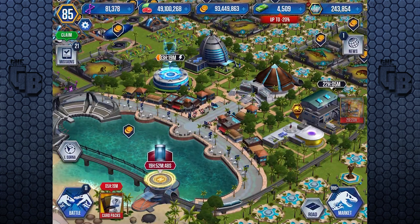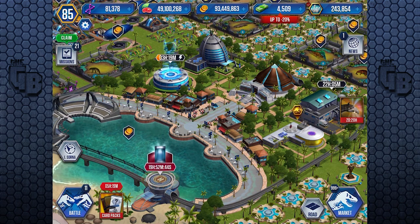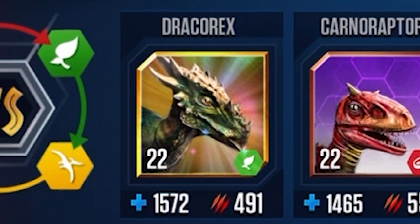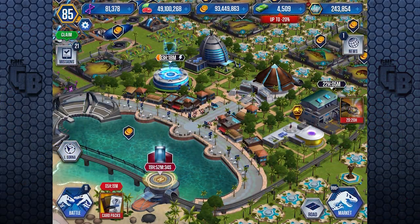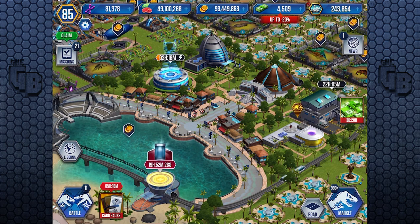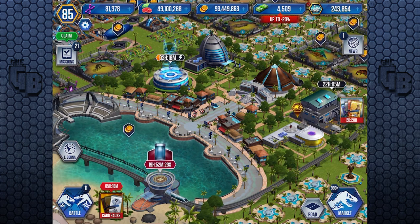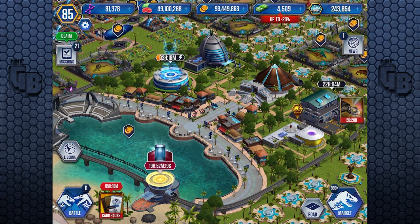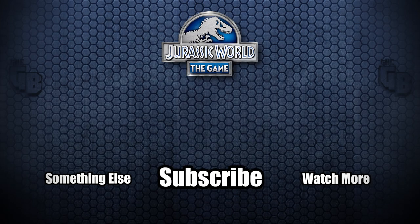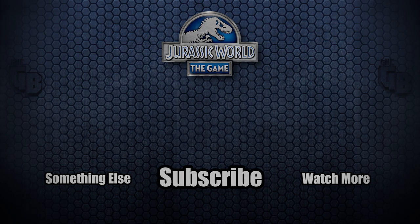And that about wraps it up — we actually saw Draco Rex and saw its stats at level 22. Times that by two and you've got its stats once you unlock it. If you enjoyed this video, leave a like. Remember, if you get over 5,000 likes, you get another video in an hour. Spoilers — I was going to upload it anyway. I love you. Until next time, I'll see you later. Bye-bye!